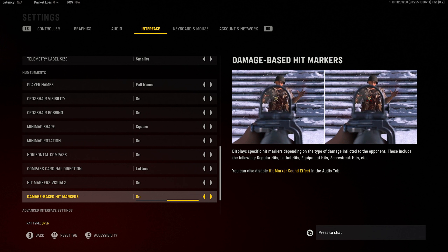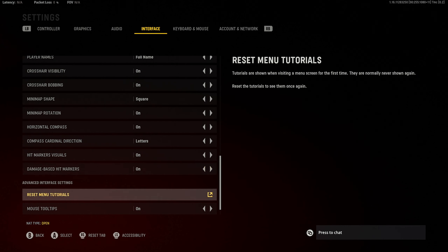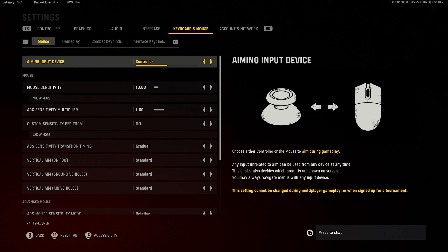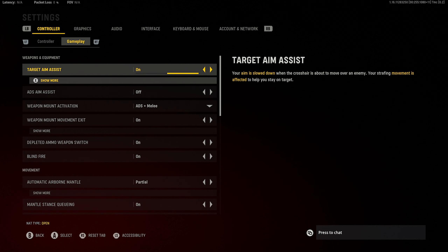Horizontal compass on — I'm used to it from Modern Warfare 2019, though you could have it off since there is a minimap. Damage-based hit markers on — again very personal preference. And that's it! I hope you found this useful. If you have any questions feel free to drop them in the comments and I'll answer as soon as possible. I've got some gameplay coming up in the next couple of days — the game that got me into master — so stick around and I'll see you in the next one.